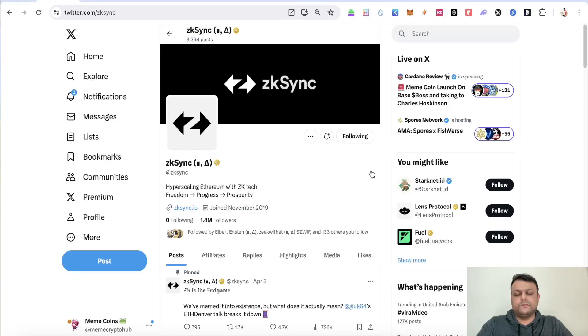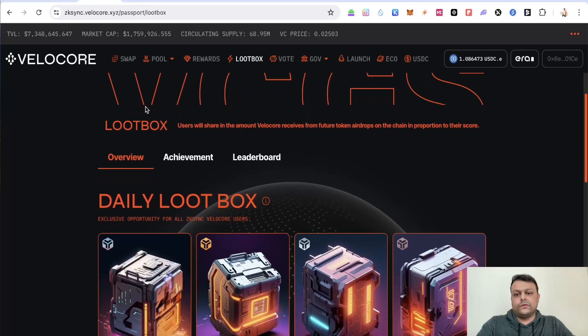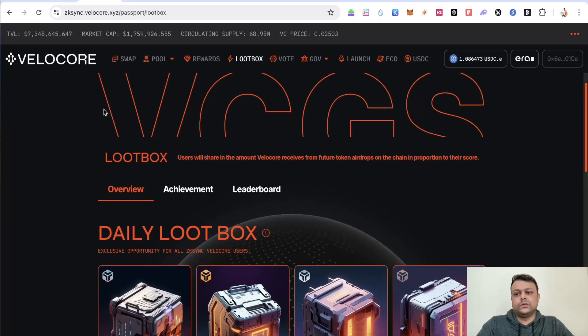In this video I'm going to show you how you can farm some of the airdrops daily on zkSync and also certain tasks that you can complete daily. The first on the list is Velocore, which is available on Linea as well as zkSync.